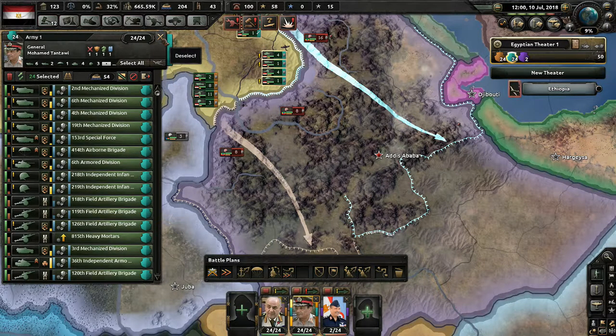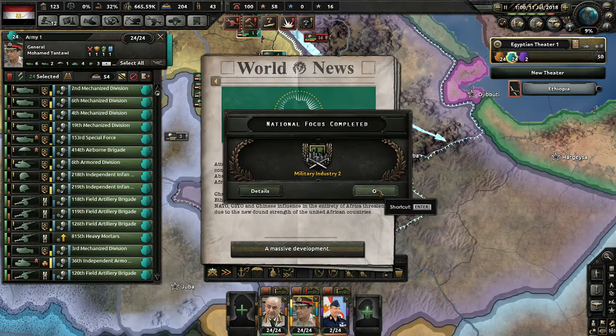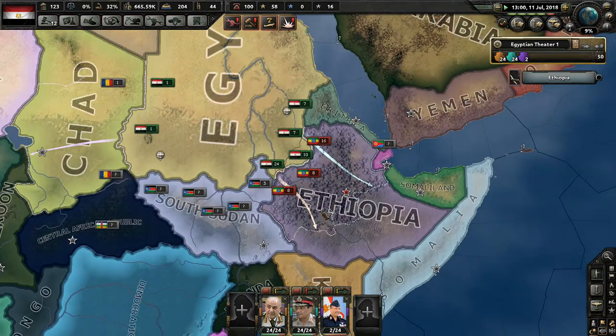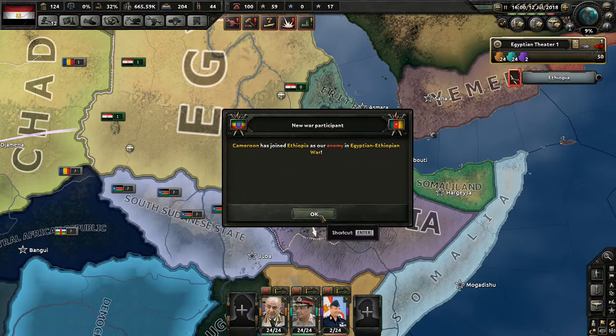This is the problem I was telling you guys about with Ethiopia. We're switching over to Military Industry 3. There's a big world event: the African Alliance is attempting to reduce Western and Chinese influence on the African continent. Leading African politicians are meeting in Addis Ababa, Ethiopia to negotiate the possibility of reforming the African Union into an African military alliance. Chances seem good that most African states will join, threatening NATO, CSTO, and Chinese influence across all of Africa.